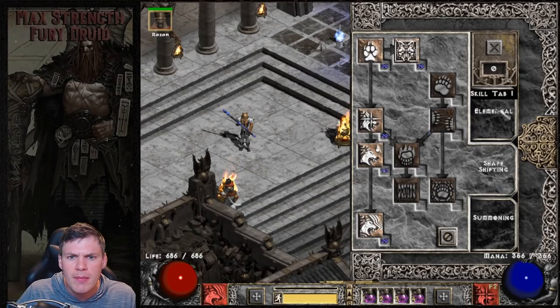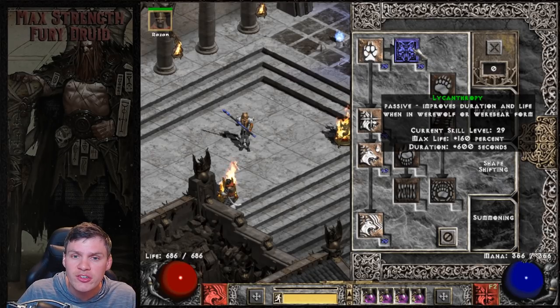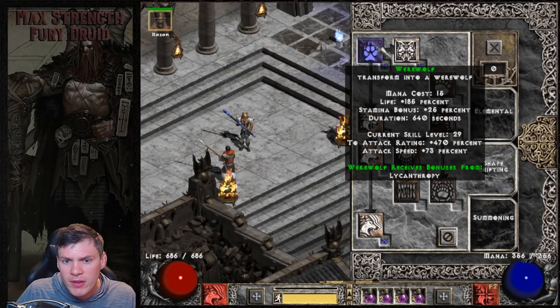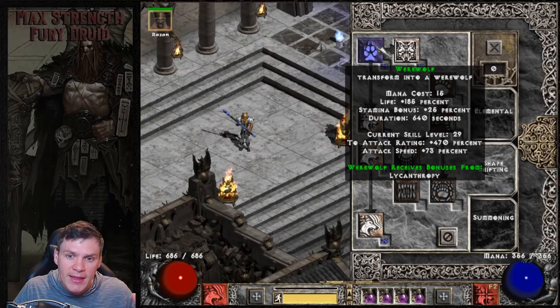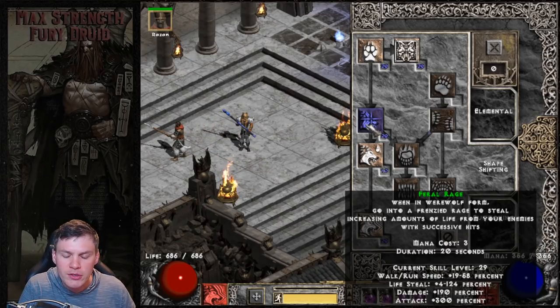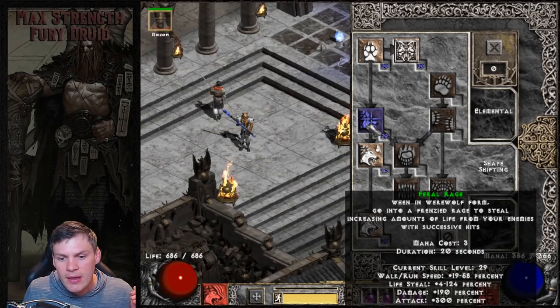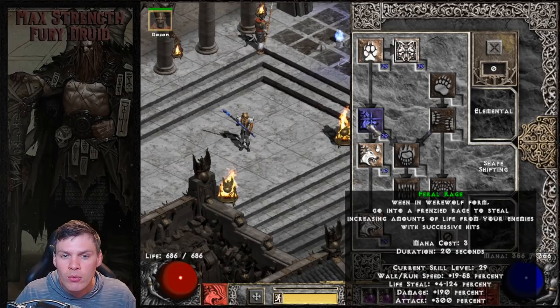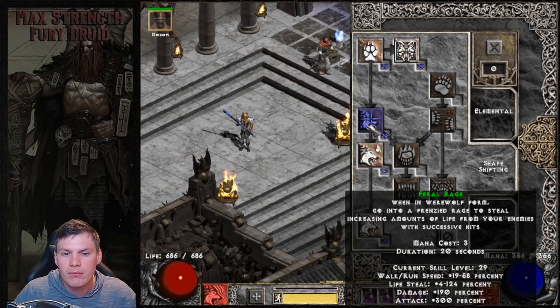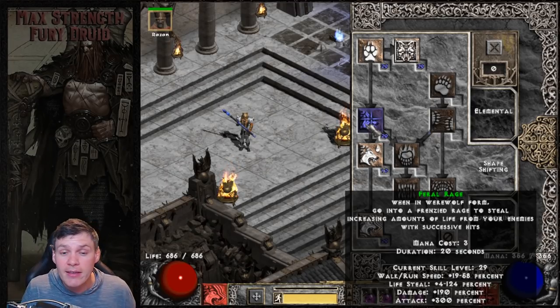For shapeshifting, I maxed Lycanthropy and Werewolf. Lycanthropy gives more duration and more total max life. Werewolf gives more attack rating, attack speed, and a flat life percentage boost. I maxed Feral Rage - this is a stacking skill where the more you use it, it builds up the red circle globe around you, and every successive hit boosts faster run/walk speed, life steal, and adds additional damage and attack rating. I really just use this to buff up the life steal and faster run/walk rather than as my main damage dealing attack.